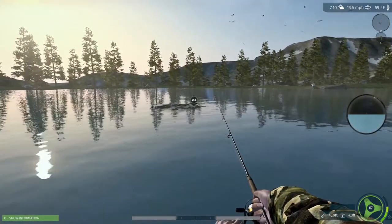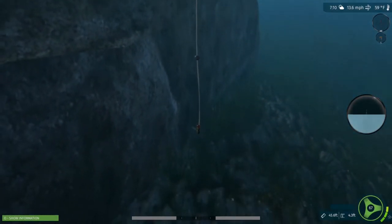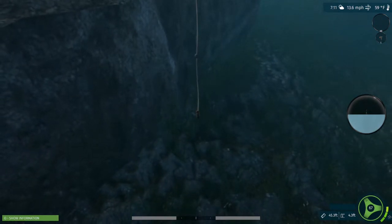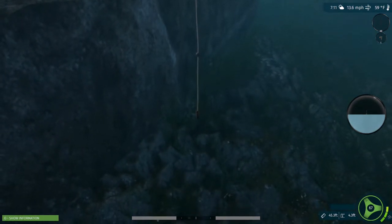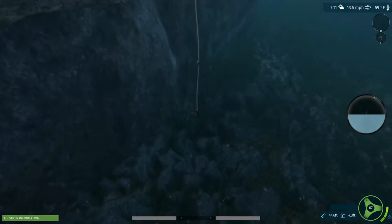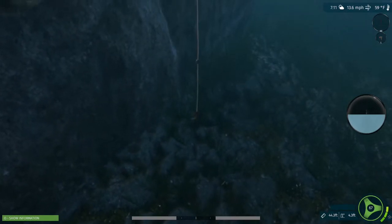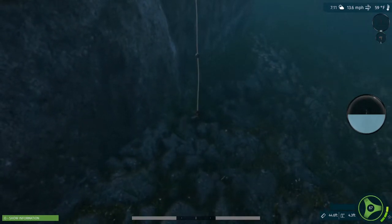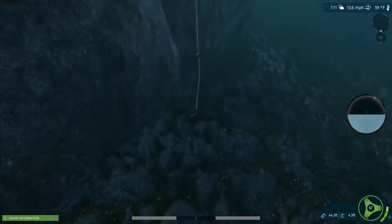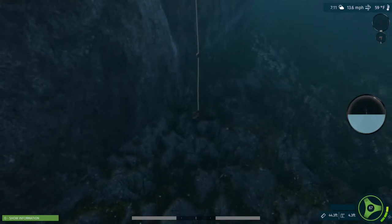I'll go back underwater. I'm just going to do the same again — just let it sink as close as it's going to go and then jig it about on the controller. On the PlayStation 4 controller it is R2 — I'm guessing it'll be the same on the Xbox controller, and I think it's right mouse button on mouse and keyboard. So I'll leave you for now and I'll come back when we get another nibble.